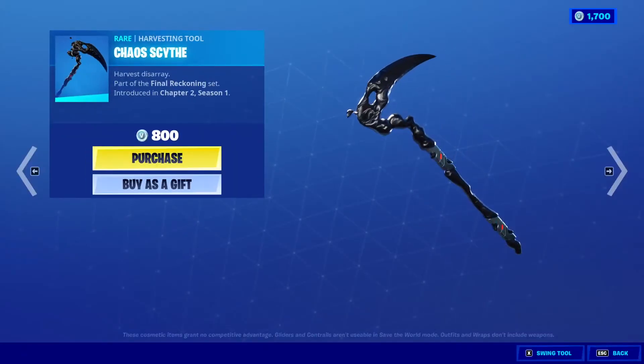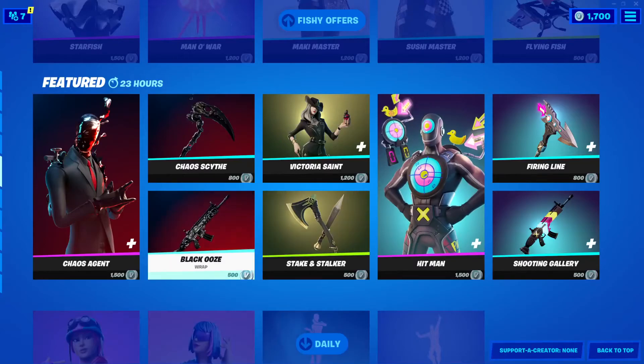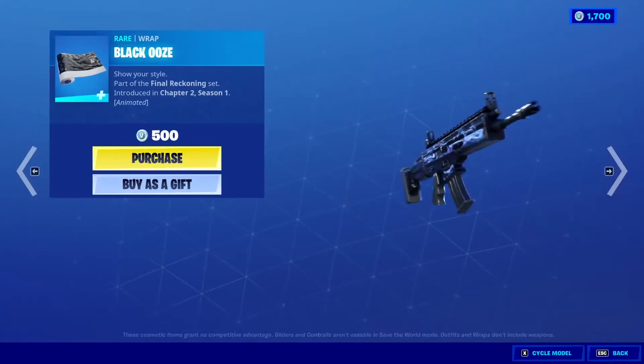Chaos Scythe — am I saying that wrong? Scythe? — 800 V-Bucks. Black Ooze Wrap, 500 V-Bucks.